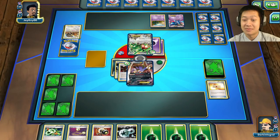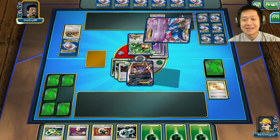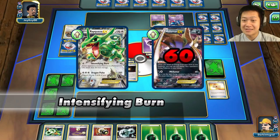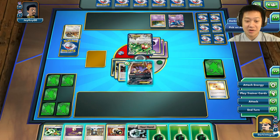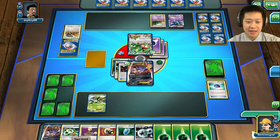He's going to send Rayquaza up to the field with Escape Rope. It's not Mega Rayquaza so it cannot one-shot me, but I can one-shot it. All three energies — none were Double Colorless, even though he has Double Colorless acceleration. I can see Rayquaza, Toxicroak, Golurk — it's not Golurk yet. He can use Dragon Pulse to get three cards but he doesn't.